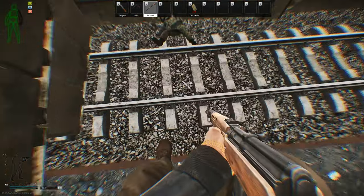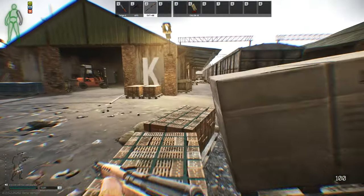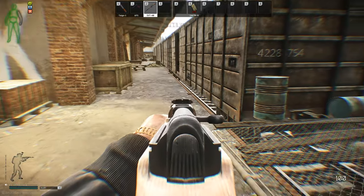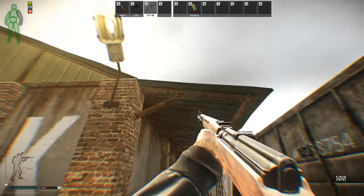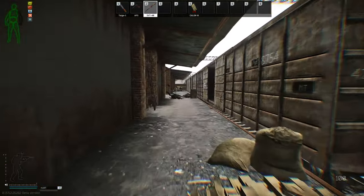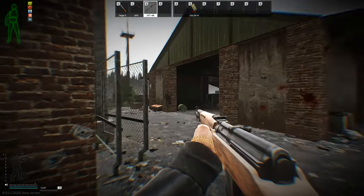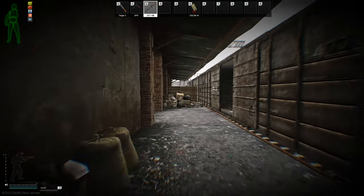That's another Gluhar spawn there — very common spawn. You'll see his feet. He'll spawn there along that whole right side of the track, and from the train you can see his feet. You can tap him in the foot like ten times and kill him — it works really well. Those are the two most common Gluhar spawns.